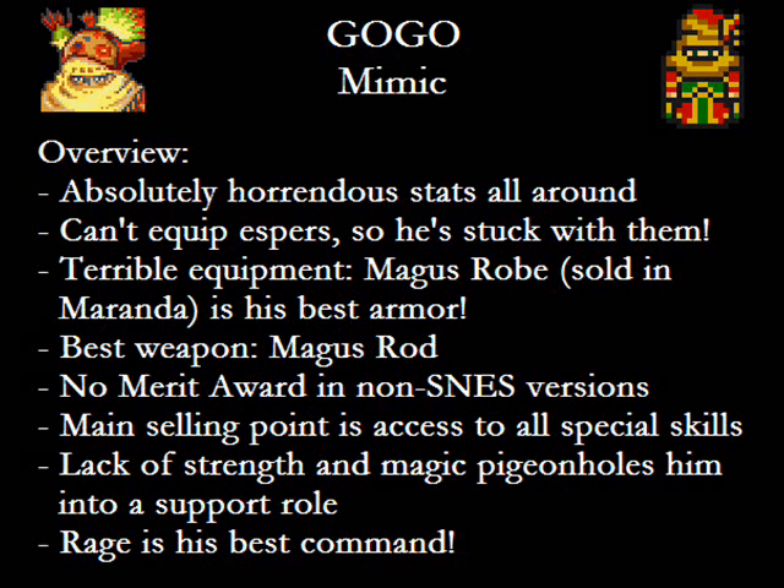Gogo's only appeal is his access to every special skill in the game, and even there, the fact that he will always attack off an insignificant stat means he's stuck as a purely support character. Fortunately, there's one command that just screams support, and that's Rage! Gogo is every bit as good as Gau at much of the stuff that Rage accomplishes. All those cool defensive Rages are a natural fit on Gogo, not to mention the fact that you get a second Rafflesia spammer for multi-party dungeons. If you want to get through the Dragon's Den with a minimum of damage, you will want to cheese Rage as much as possible — and doing so in two parties instead of one improves your chances of survival tremendously.